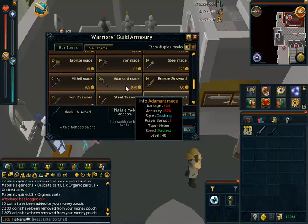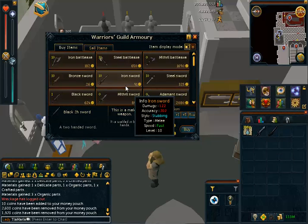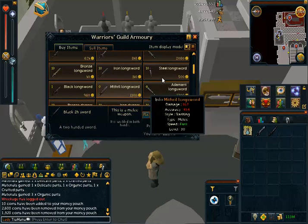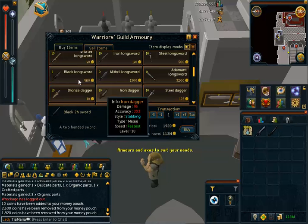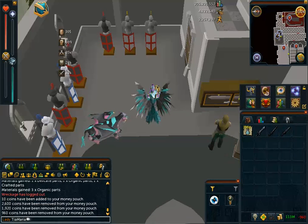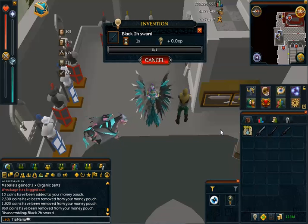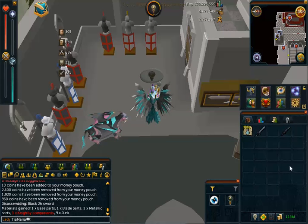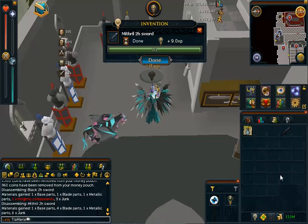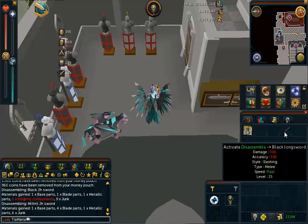They have maces, daggers, two-hand swords, battle axes — stuff that you could actually use. When you get the Black items, you basically do get knight components. Anything that's Black or White Knight, you'll get the knight components out of that.